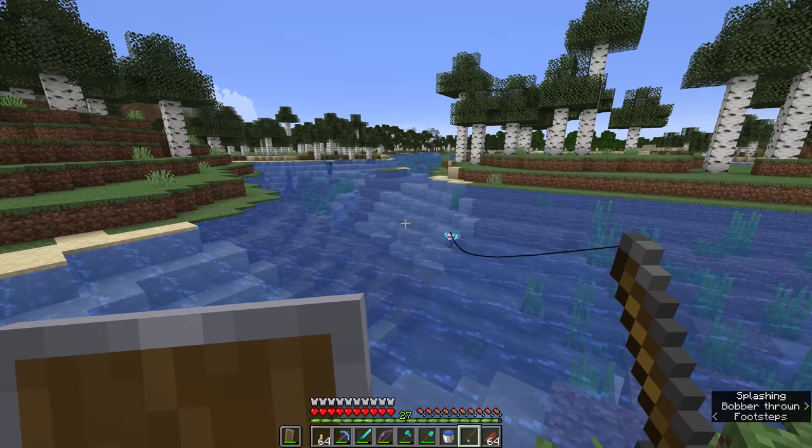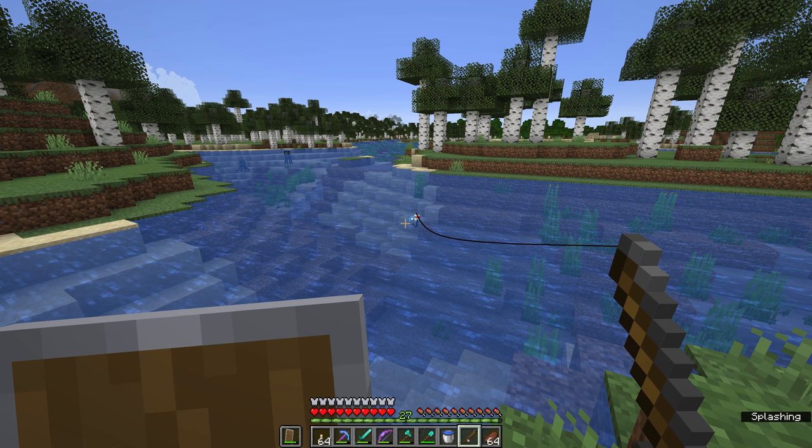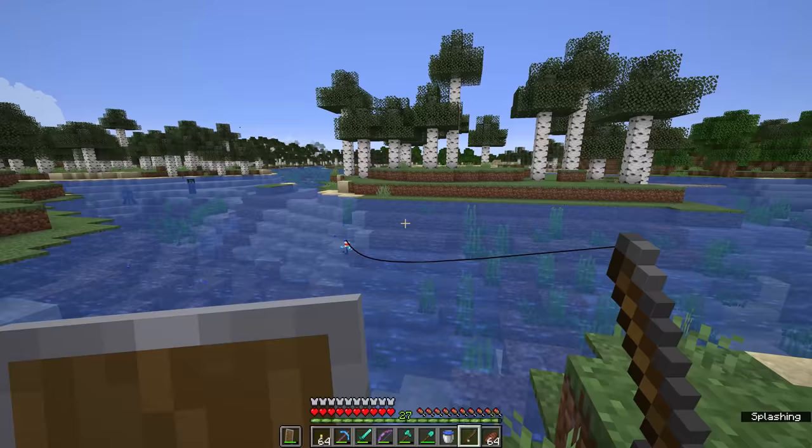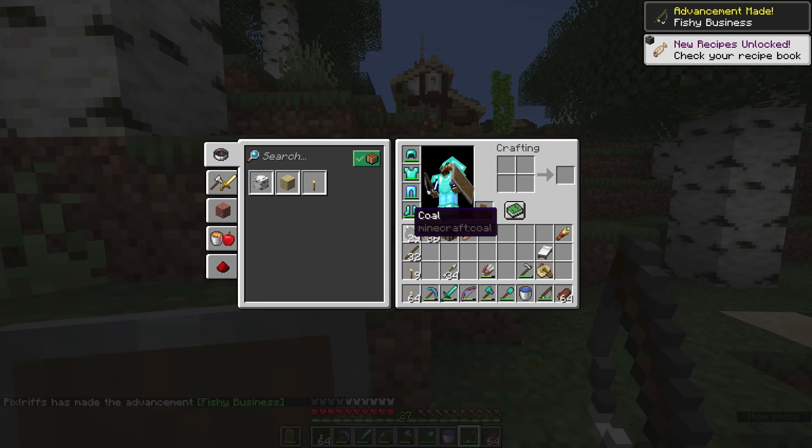So right-clicking, we'll cast the bobber out into the water, where it will sit bobbing up and down for a couple of seconds, and you'll see these particles of splashing effects that happen out there in the water. Between 5 and 30 seconds later, something should start to appear from the periphery of this area. We should start to see a trail of particles winding inwards towards the bobber. And if we right-click as soon as the bobber dips into the water, we get our first fish.